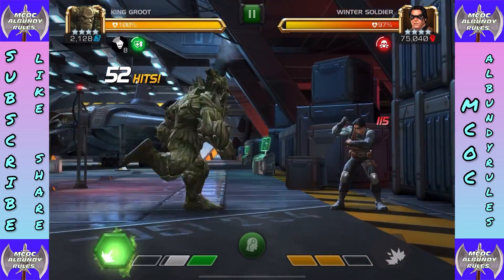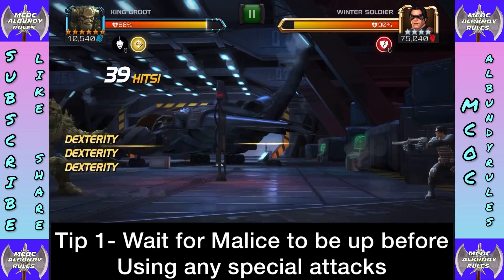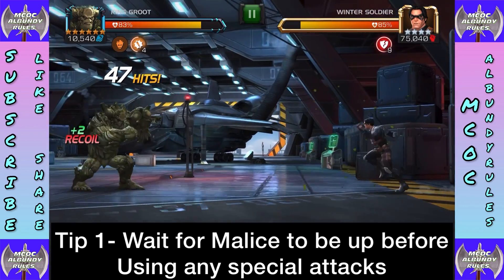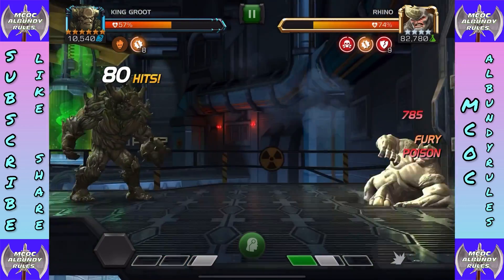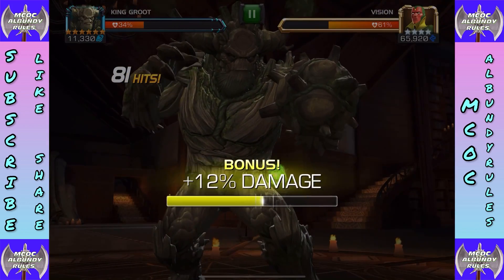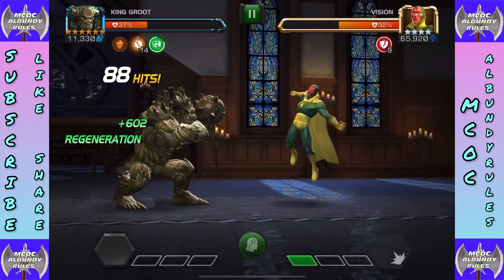Tip one: always wait for Malice to be up before using any special attacks. The benefits at the cost of a fury buff — which you'll regain a few seconds later anyway — are worth it. Whether it's more regeneration, better poison duration, or permanent armor breaks, it makes a big difference. For S1, make sure you don't start it at the very last second of Malice so all three hits land while Malice is active. Why get only one permanent armor break when you can get three?